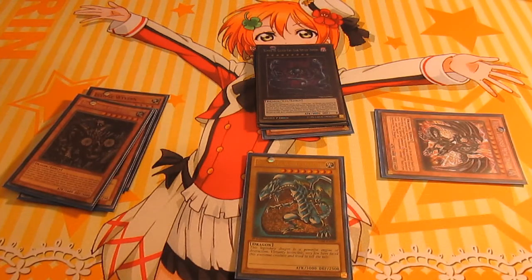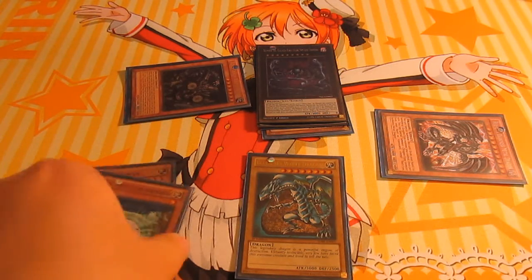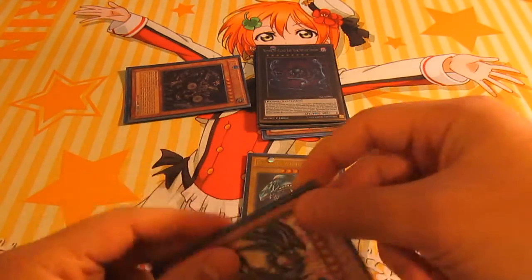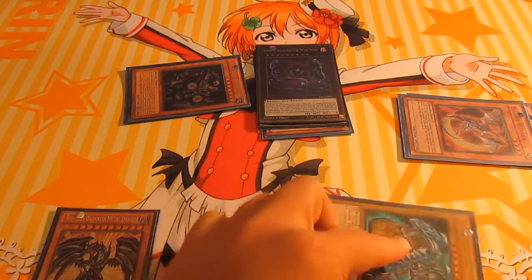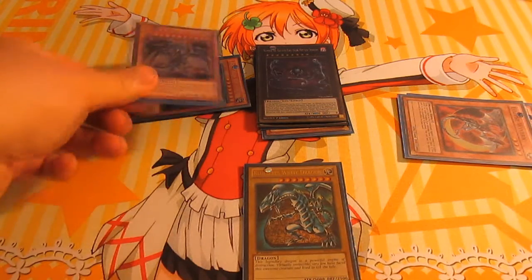Now this is banished. Now you can summon Redox by banishing these two. Now this one will get its effect to give you Red Ice. That's your banished, this is your hand. If you have Trade-In, it's even better, but it's OTK regardless.